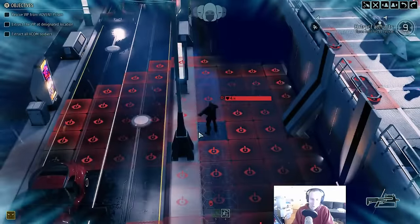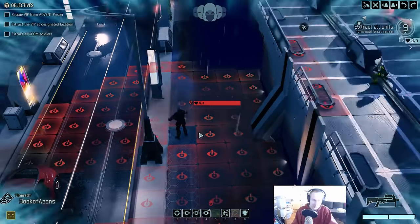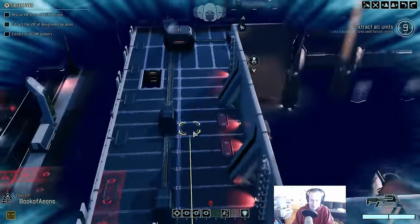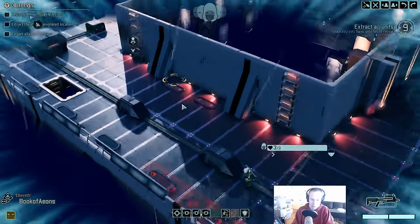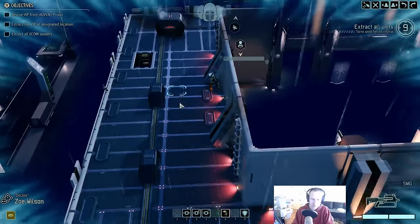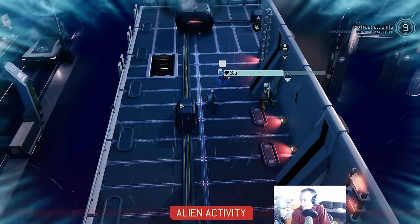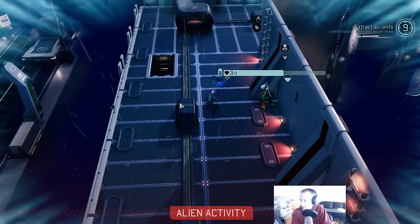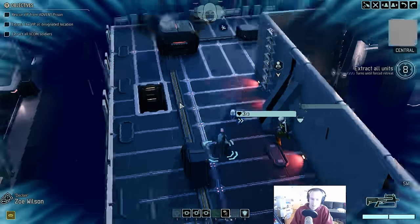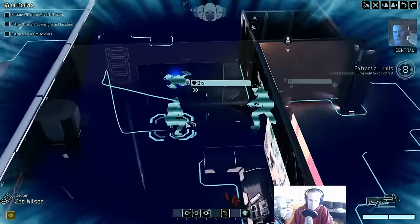We've got an enemy squad here — two pods of three located so far. We're looking at either one more pod somewhere or some drone patrols. Be advised, hostile interceptors are inbound on your current position. Firebrand has a limited window to provide extraction.